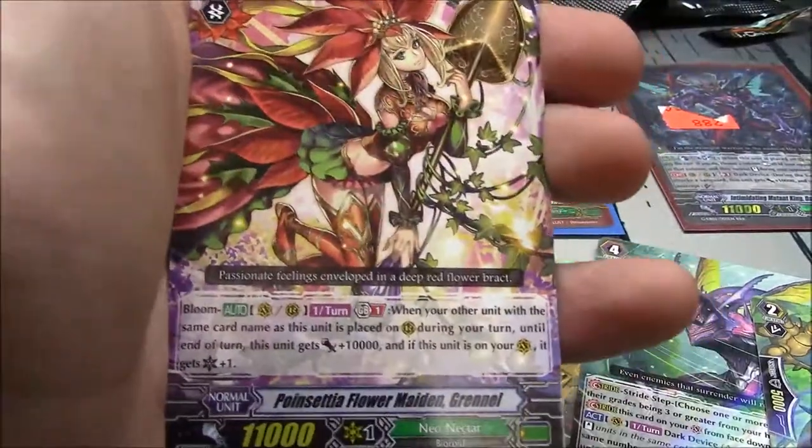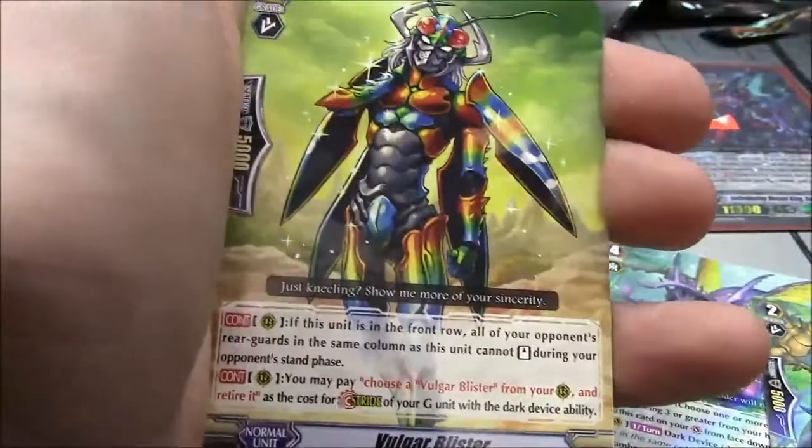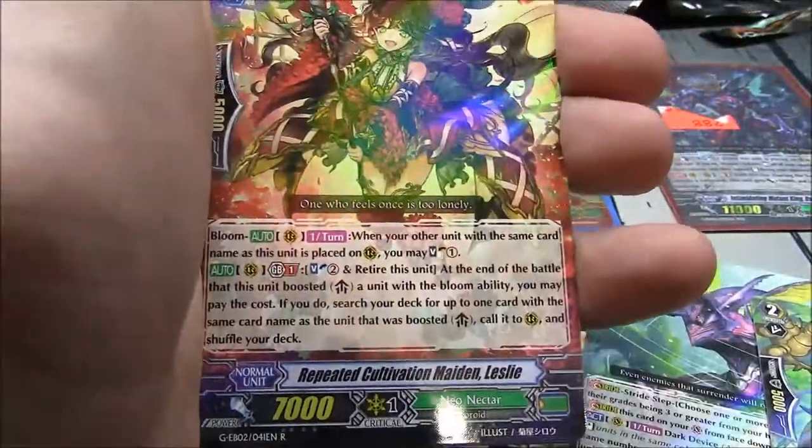Adorable Balinese, Grinnell, Animal Clip Lesser, Vulgar Blister, Approval Frigate, Breakwater Dragon, and Leslie.